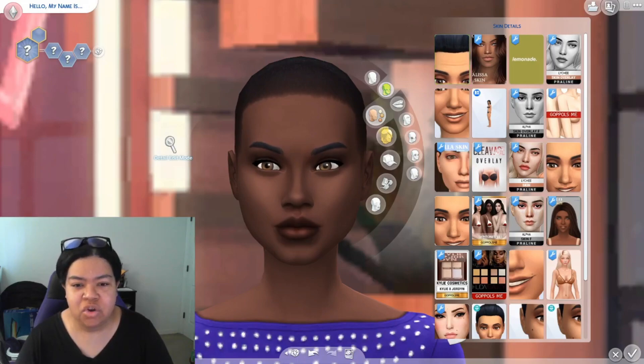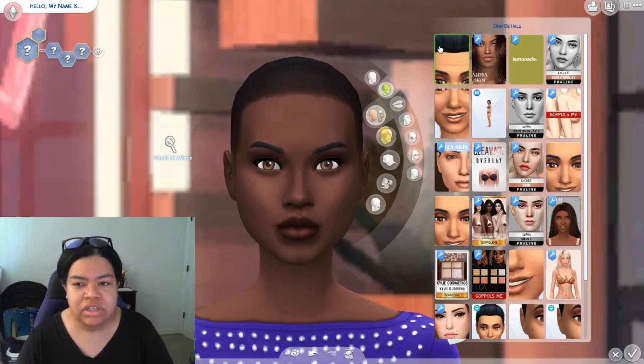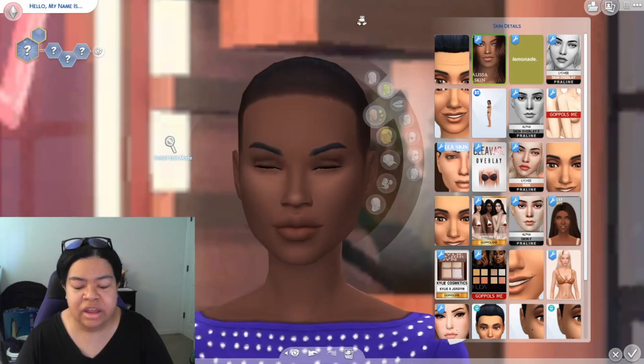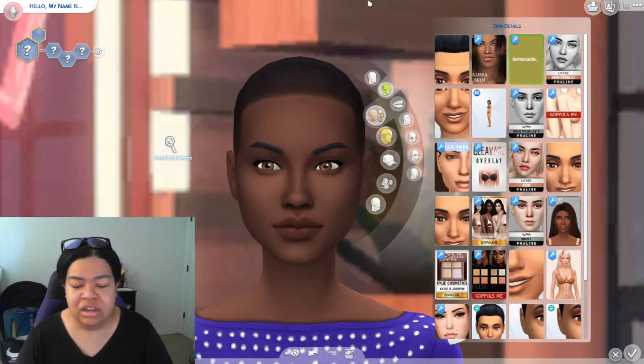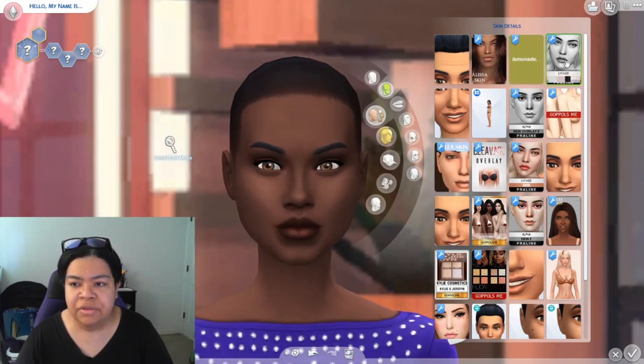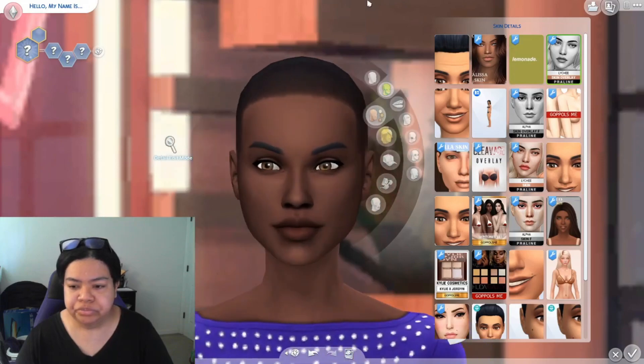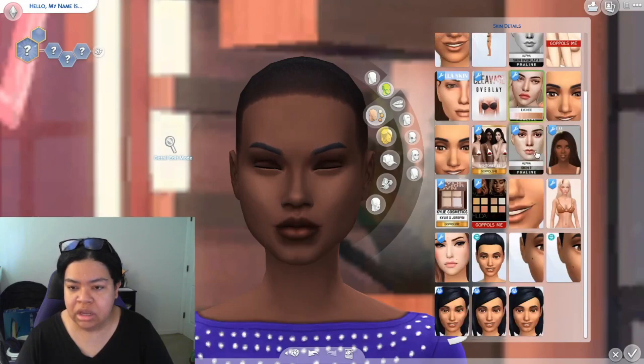The first thing I wanted to check was the skin overlays. I have one of the updated skin tones on this sim, and I'm going to pop on one of my favorite skin overlays. As you can see, it's working fine — this is more of a Maxis Match skin overlay. I'm also going to throw this one on by Praline Sims, and those seem to be working.